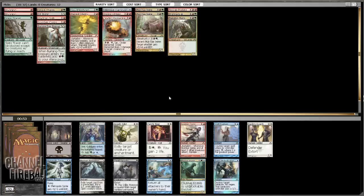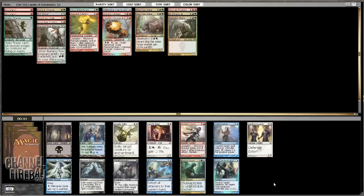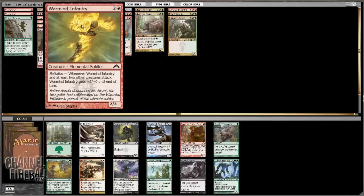We're going to take a Bomber Core here, but it's one of the weaker cards in this pack. There's a third-pick Elusive Crassus, a Thrill Parasite, and some other good cards. But Bomber Core it is. Actually not sure about that one — Skin Brand Goblin versus Warmind Infantry.